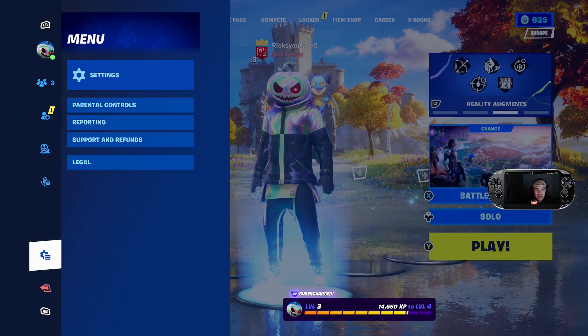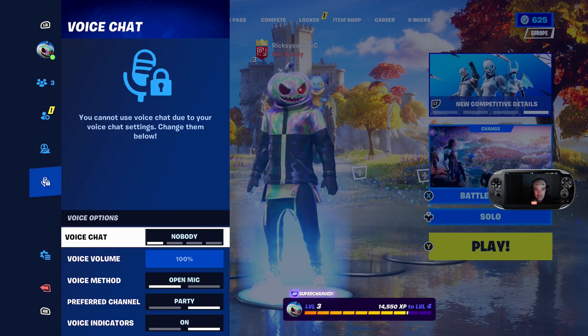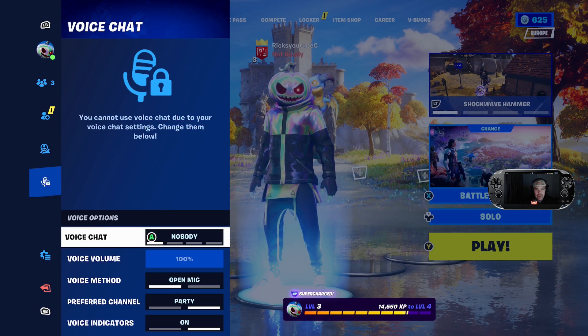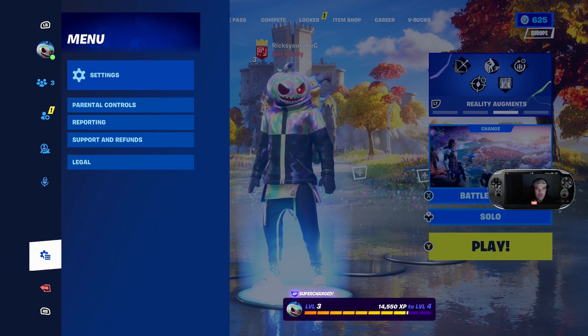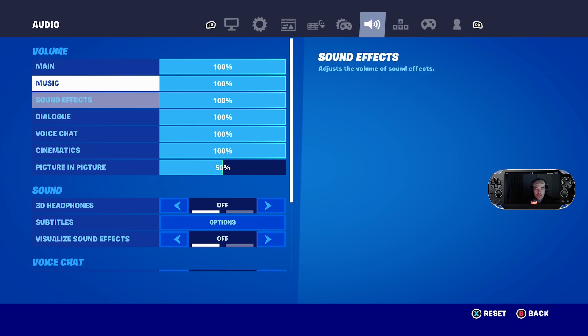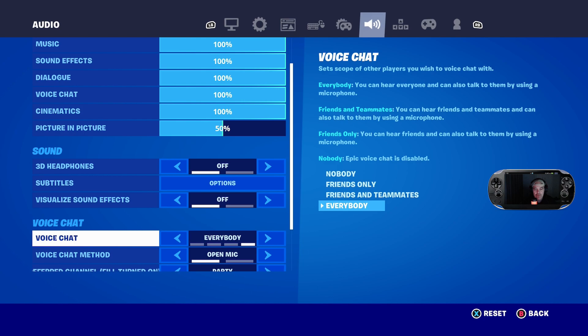So no matter what you do — if I go in to change it — I go into the proper settings, the audio settings, and scroll down to voice chat. It's got it on everybody, so it has moved, but it's not working in game.